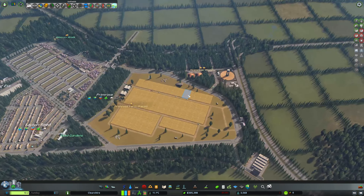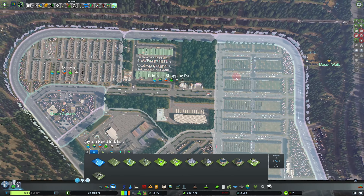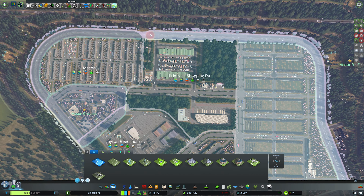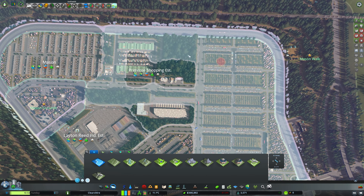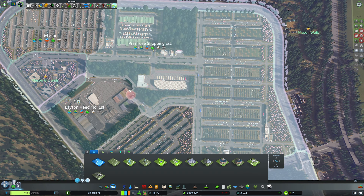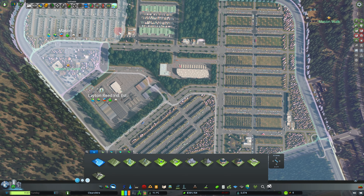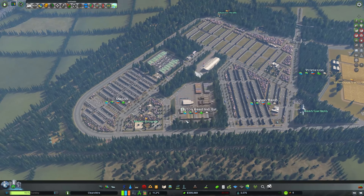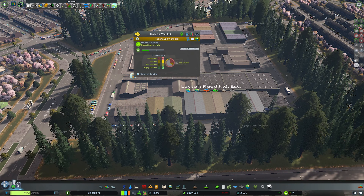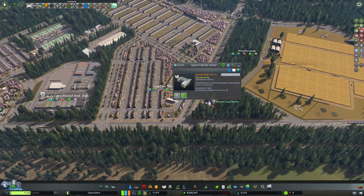Right, I think we're done with the Primrose area honestly. You know what, I might even incorporate this into Primrose as well. Yeah, I think that makes more sense, so let's just do this and then make sure this gets started now. Okay, nice. A bunch of these guys are going to need people - I'm really surprised because the Primrose area is still massive and yet these people need workers. Weird. Eight people.